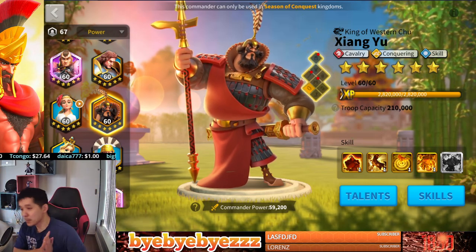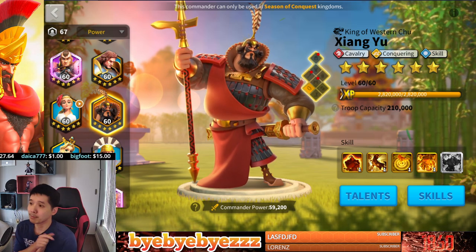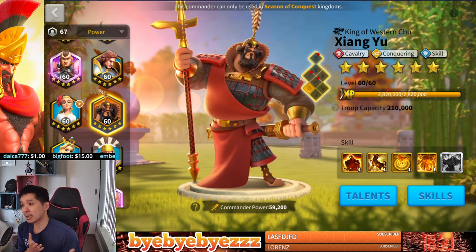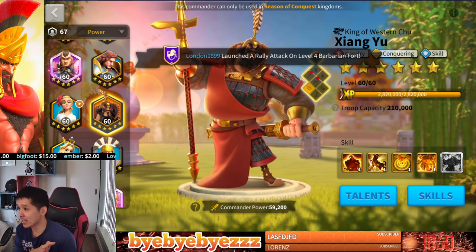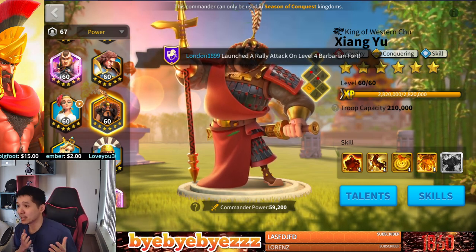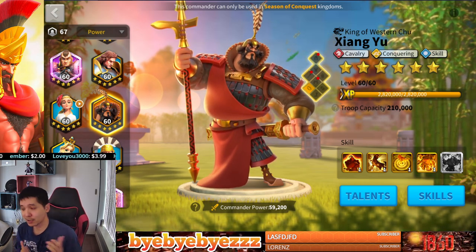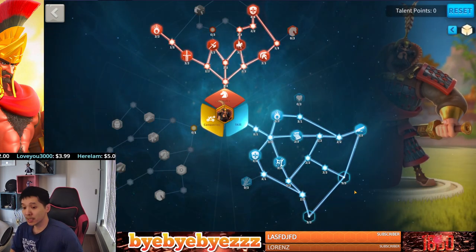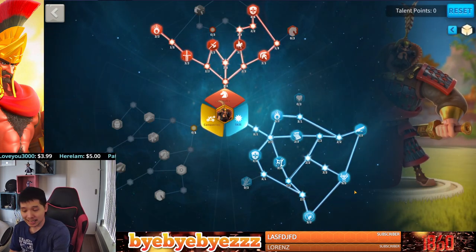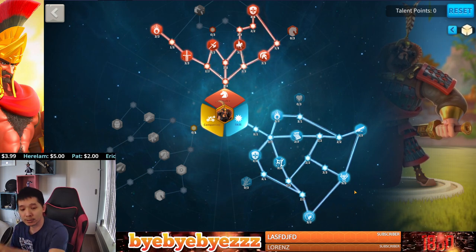Hey, what's up guys? It's Bai Bai here again. A couple days ago, I made a video telling you guys that I will be using XY and Jengit Scan in my next KBK. I also told you guys about the talent tree and equipment I'll be using on him. For talent tree, I'll be using max skill talent tree, maxing out on the skill talent tree with the rest of the points going to the cavalry.